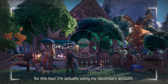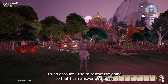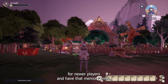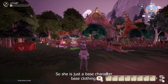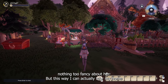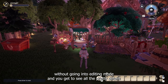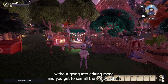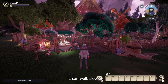For this tour I'm actually using my secondary account — it's an account I use to restart the game so that I can answer questions for newer players and have that memory fresh. So she's just a base character, base clothes, nothing too fancy. But this way I can actually tour my home without going into editing mode, and you get to see all the pretty details without that grid coming up, and I can walk slow.